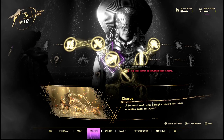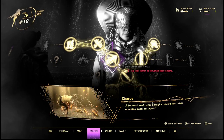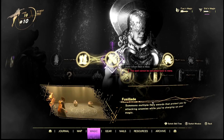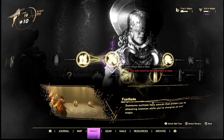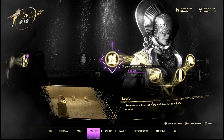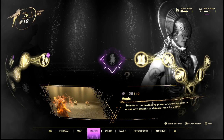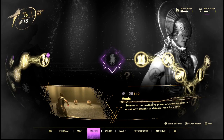Next up, Charge — a forward rush with a magical shield that drives enemies back on impact. Pretty much just a little pushback, and I'm sure you can do a lot of combos with that, definitely something I'll explore. Fuselade — I'm not sure how to pronounce that — but you summon multiple fiery swords that protect you by attacking enemies while you're charging up your magic. A little protection there. Legion summons a host of fiery soldiers to attack the enemy. Agus summons the protective power of cleansing flames to erase any attack or defense reducing effect. Self-explanatory as well.